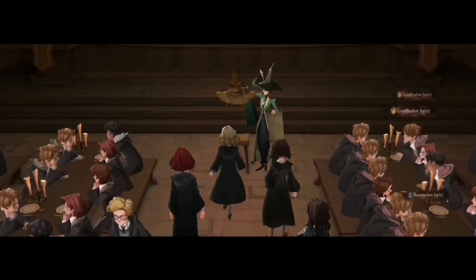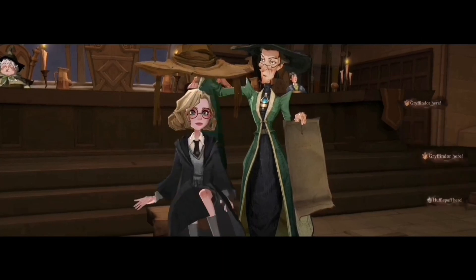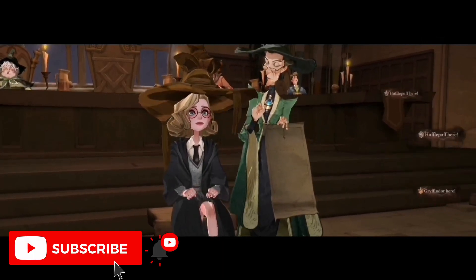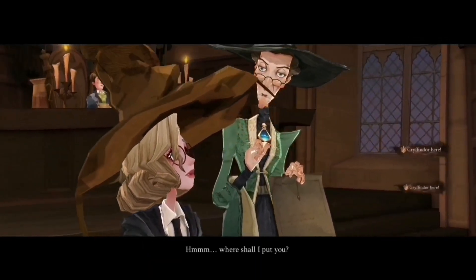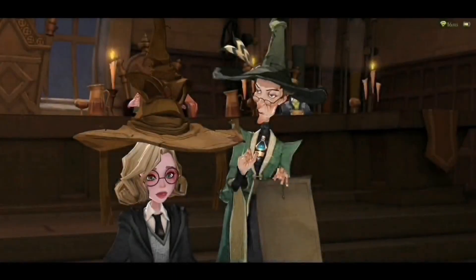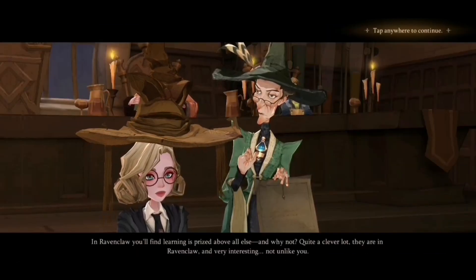Hello everyone! While I'm still finding my way around the game and before I can put out more comprehensive videos on what the game is like, I thought I would show you the sorting ceremony. If you watched my previous video where I showed the initial customizations you can have on your character, you remember you could choose different colored scarves. I chose a blue one even though I know the scarves represent different houses and I'm usually Gryffindor.